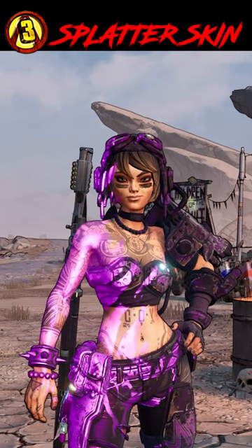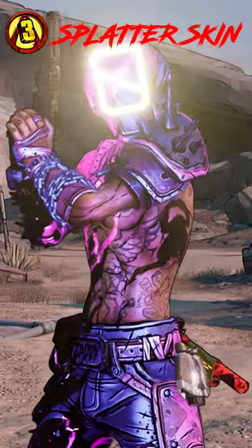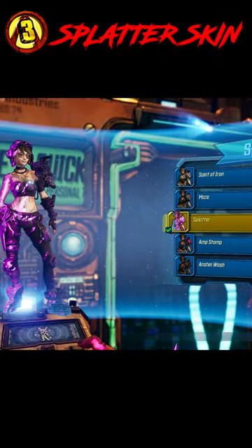This skin is called Splatter. It is from DLC 4, the Psycho Krieg Fantastic Fuster Cluck DLC, and you can customize it to look like a lot of different things just by changing the color scheme on it in Sanctuary at the new U-Station.